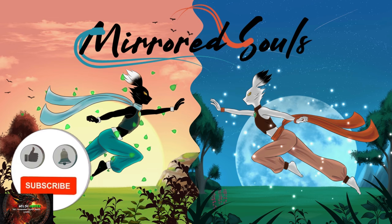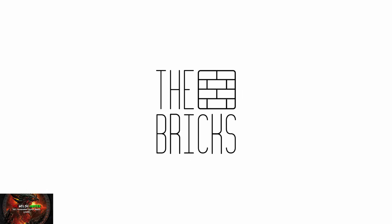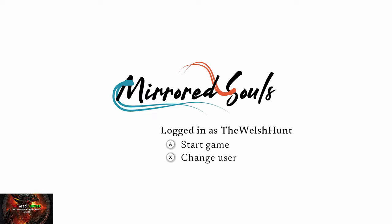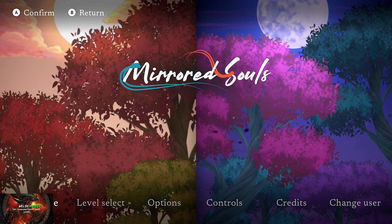Hello there guys and gals, the Welsh Hedder here back with yet another 100% achievement and trophy guide, and this time we are getting it all in Mirrored Souls. This really cool puzzle game was developed by The Brick Studios, published by Short and Sweet, and is available for usually £12.49 / $14.99 but does go on sale frequently.